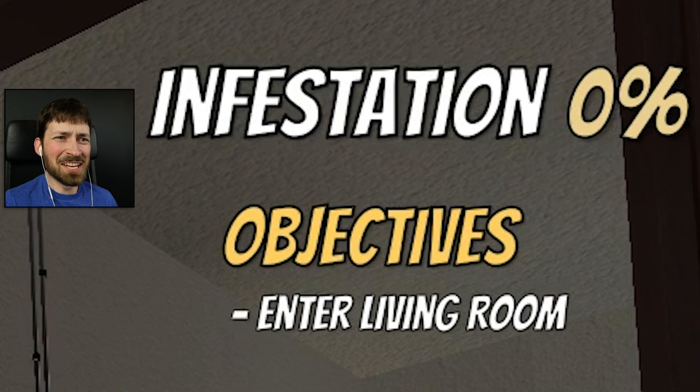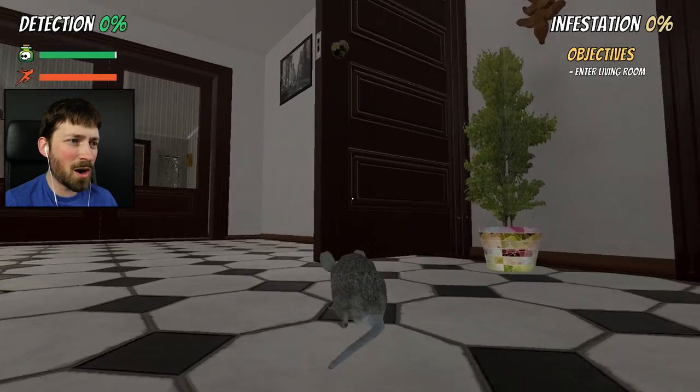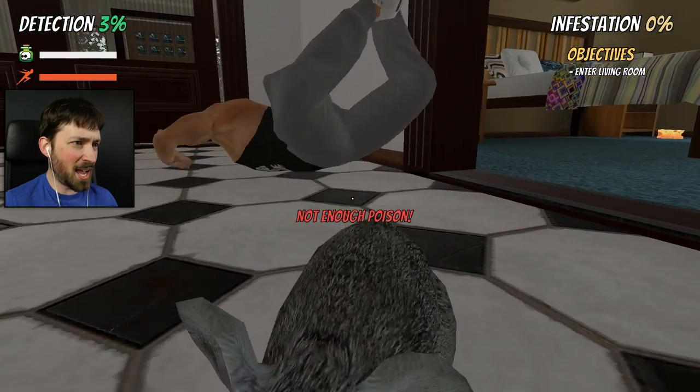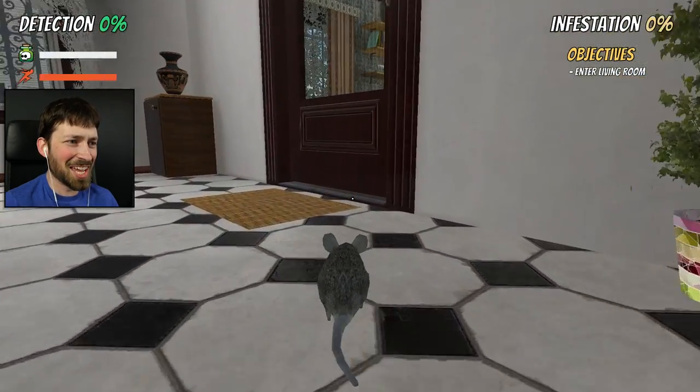How do I infest anything? My infestation is still at zero percent. I just assumed that when I walk up to him and start hitting him with some of the squirrel gonorrhea that would be infesting, but apparently not — it doesn't do anything.